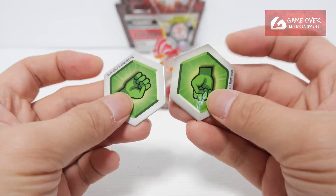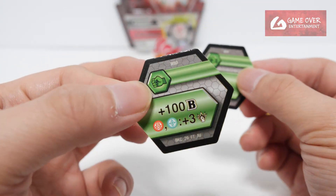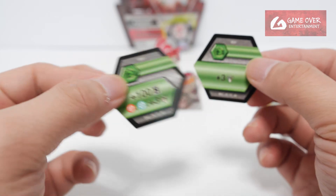So this is the card. Next we have the Claws — 2 Green Fist, plus 3 damage, plus 100B and plus 3 damage on Pyrus Chaos.